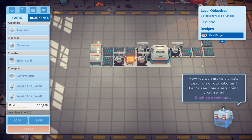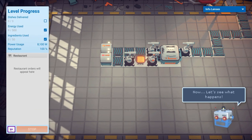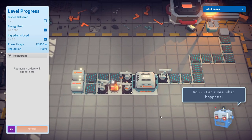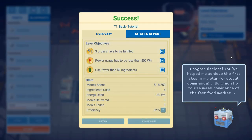Now we'll make a small test run of our kitchen to see if anything works out. Click on the start button to set the kitchen running. We can turn it up a little bit. Our stuff is doing stuff — it seems to be working. We got plain burgers being made and being thrown right into an incinerator. Congratulations — you've helped me achieve my first step in my plan for global dominance, by which I mean dominance of the fast food market. Of course.